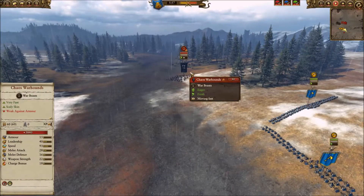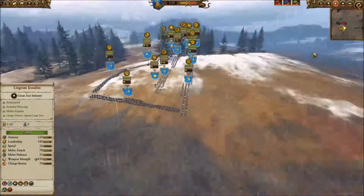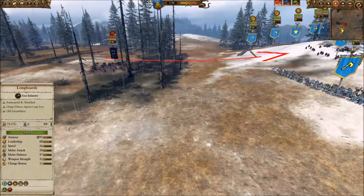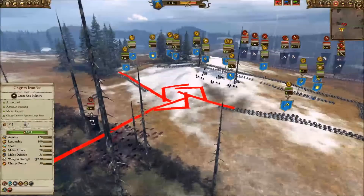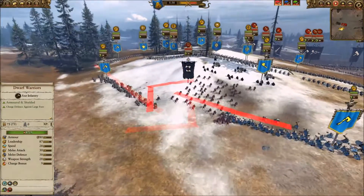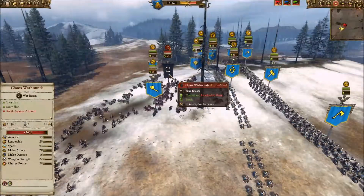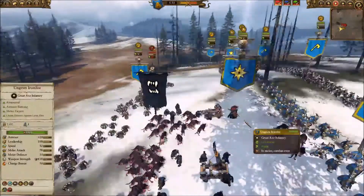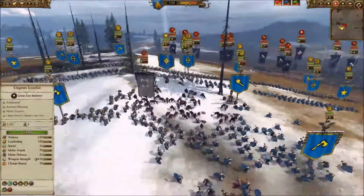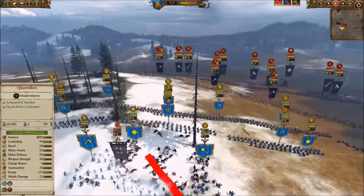He had some Warhounds hidden that I didn't see at first, but when I saw them moving I started to fold back. As expected, he shoots the gap and I try to close it, but dwarfs are terribly slow. They kind of got in there but not enough — nothing to panic about though, these guys are pretty weak and don't do a lot of damage. Ungrim comes over and smacks a couple of them around, and pretty quickly they waver and go right back where they came from.